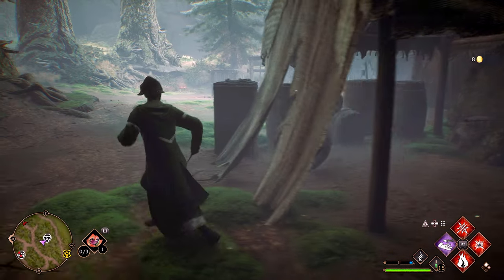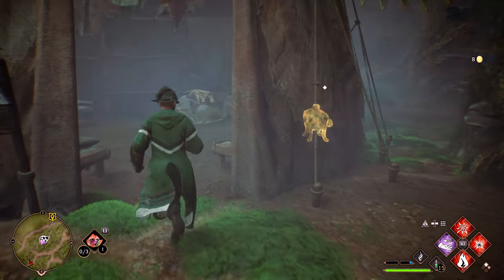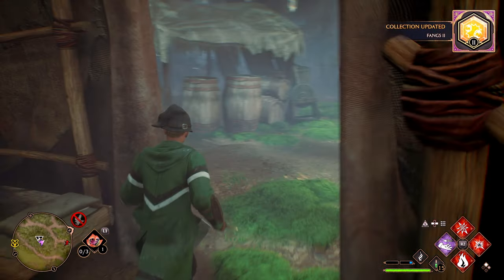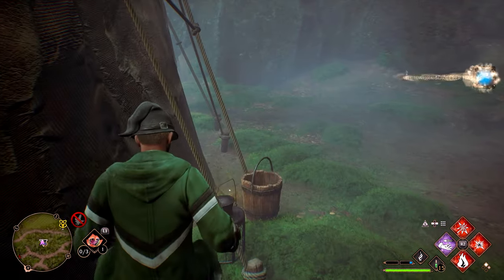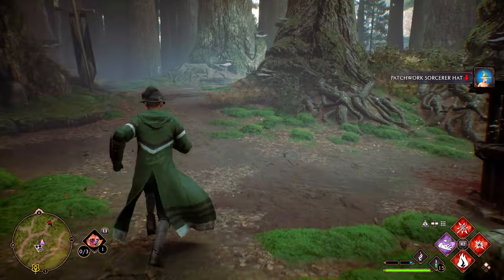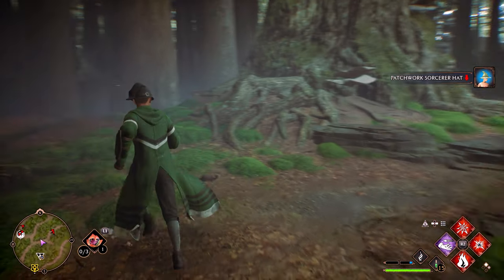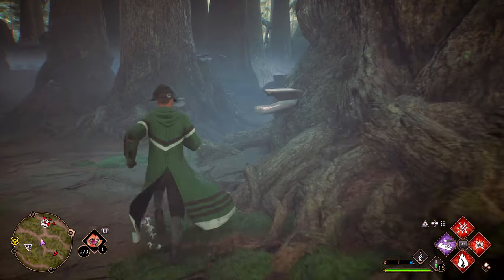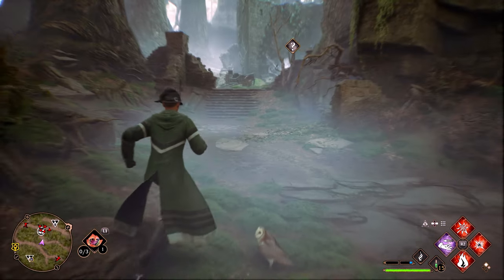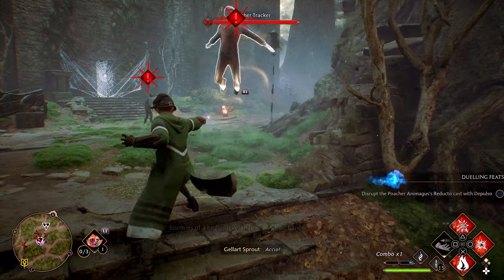But besides that, everything else is kind of small minor things. That is one thing I think a lot of people like to experience. So if you actually want to go to Azkaban prison, make sure that you are in Hufflepuff, or make sure that when you make a new character you choose Hufflepuff so you can get that quest line. You get that quest pretty early on in the game — around level six or seven — so it's not going to take that long to reach that portion if you'd like to experience it.